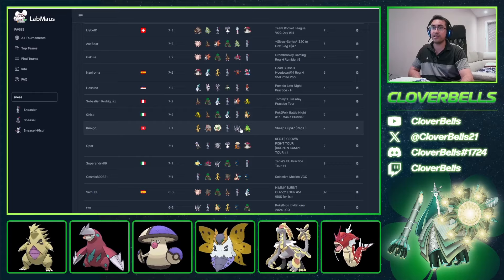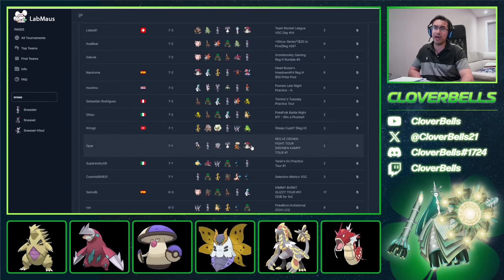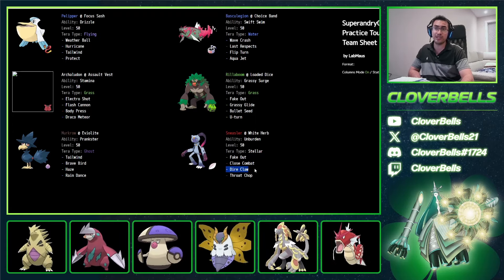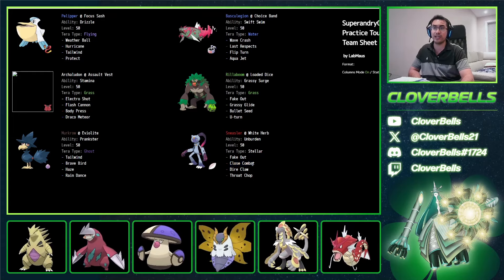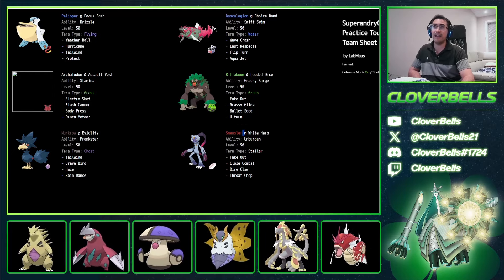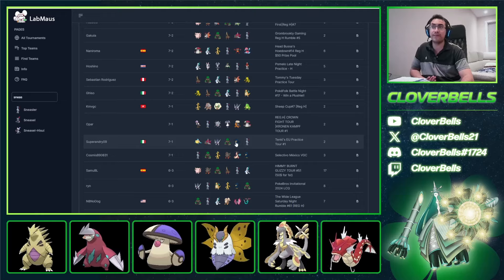How about some Rain stuff? With Pelipper, Barraskewda, Arkeldon — add Murkrow with Rain support. Then there's White Herb Sneasler with Dire Claw and Throat Chop: you click Close Combat, the White Herb activates, then Unburden kicks in. I see it — I respect that. I have seen a few White Herb Sneezlers. Overall, a lot of the teams here have very similar cores — it's just one or two Pokemon that make all the difference.